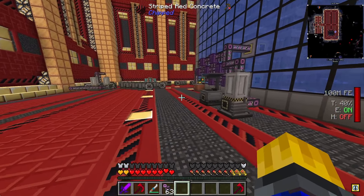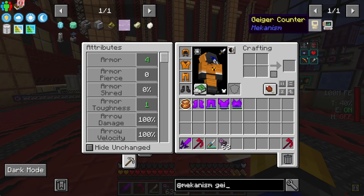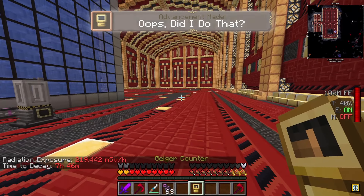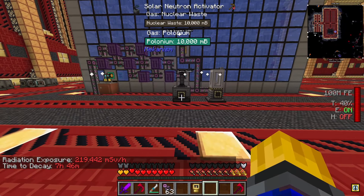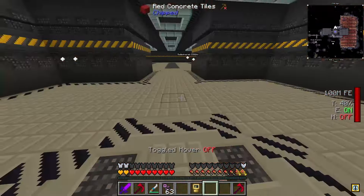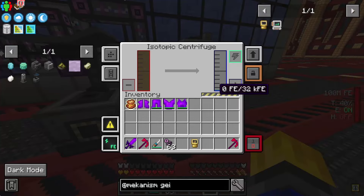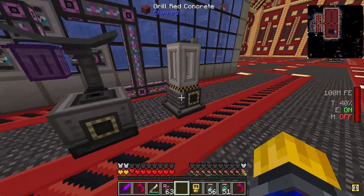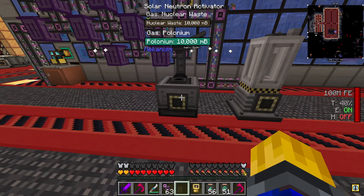Now I have to wear this hazmat suit down here. I spilled about 10 buckets. I don't know how long that lasts. You can make a Geiger counter for the mech suit, but can you make a standalone one? Okay, you can — let me do that. Time to decay: seven hours. It's gonna take seven hours to clear up. I'm gonna AFK tonight so that'll be fine. I was up at the top of my base — checking there — nothing. These two solar neutron activators are built and ready to go, I just need to put upgrades in.